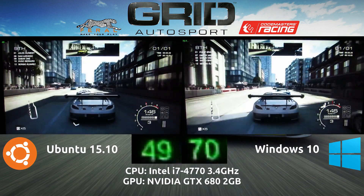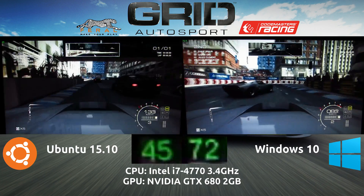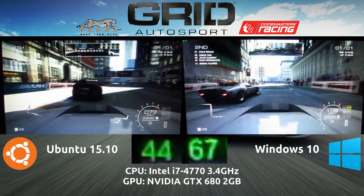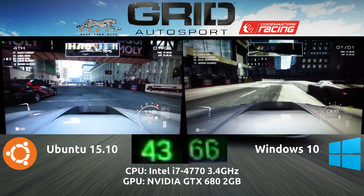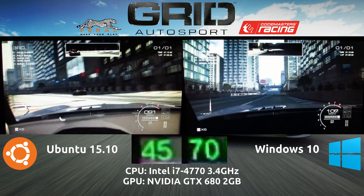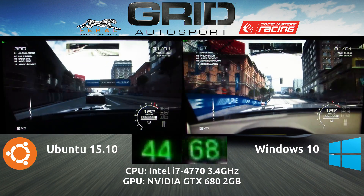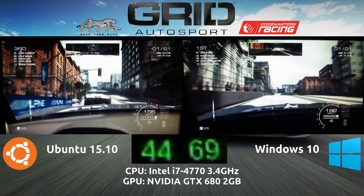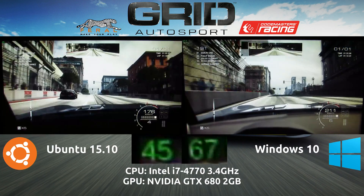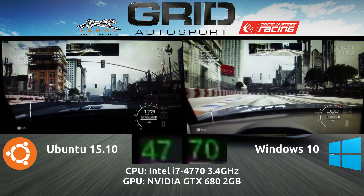So there's generally a 20 frames per second difference on average. As you can see, the benchmarking is not exactly frame for frame — things happen differently. However, it does seem to change cameras within a set period of time. So here we have the cockpit view, and the performance stays relatively stable. You can expect 40 to 50-plus on maximum settings 1080p with 8x MSAA, compared to about 60 to 70 frames per second on the Windows version.